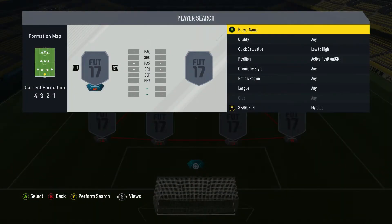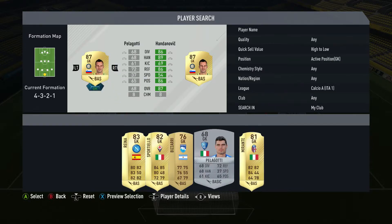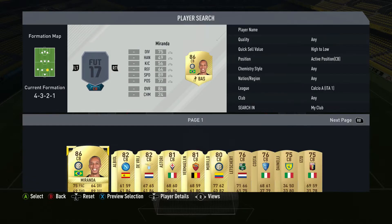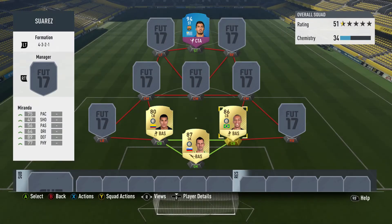Starting from the goalkeeper, we do have a little bit of a hybrid — just three Serie A players here. We have Handanovic in goal, and the reason there is this Serie A aspect is because I got Handanovic in an untradeable pack. He's actually a pretty solid keeper, probably one of the best keepers in the game. And this centre-back partnership of Murillo and Miranda is amazing. I used this to get that Inter Milan connection, to get the chemistry.